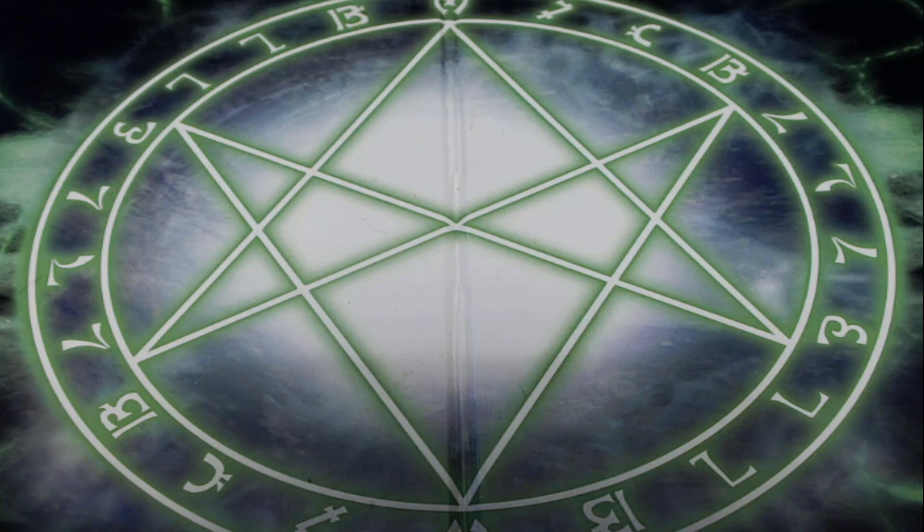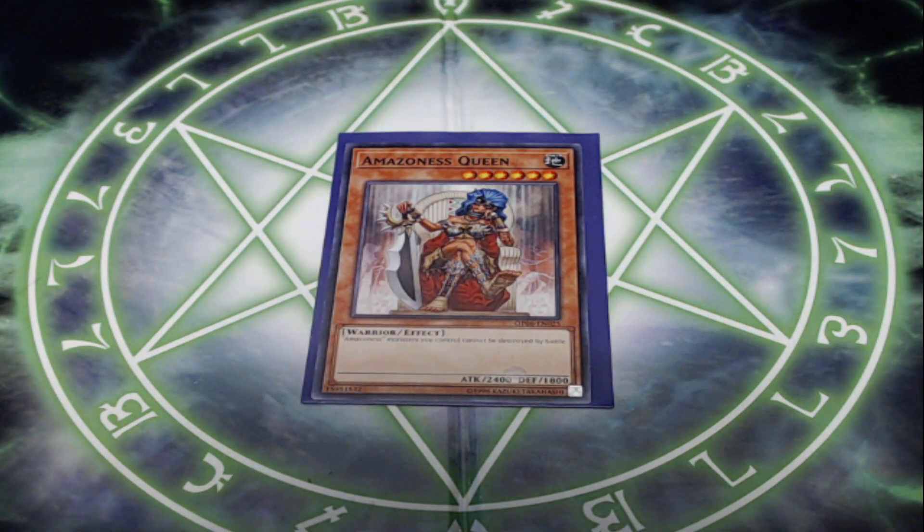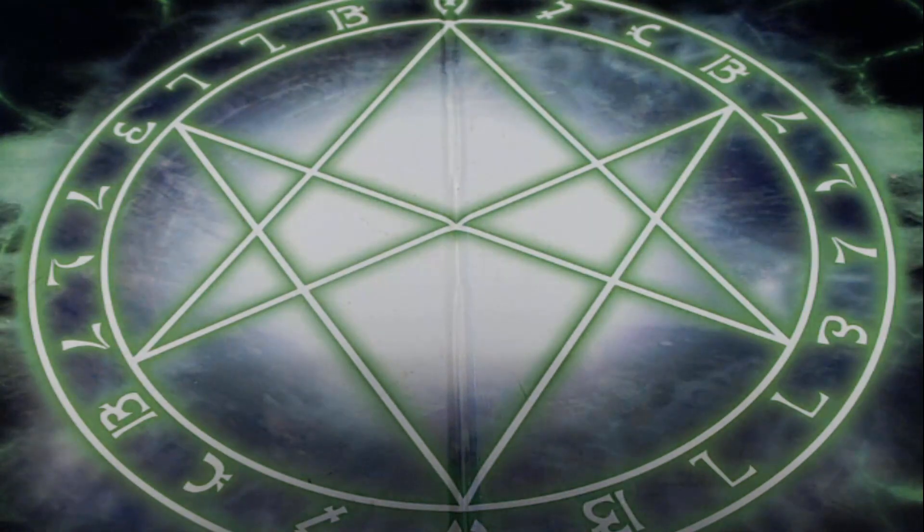Next, the rest of the deck is the Amazonas one-ofs I'm playing. I'm playing one Amazonas Queen. Queen is nice because it's 2,400 attack and has an effect that says Amazonas monsters you control cannot be destroyed by battle — awesome, because the Amazonas monsters, while battle phase centric, don't always have huge attacks. Princess only has 1,200 and Silver Whip only has 1,200. Amazonas Queen's got 2,400 attack, one of the highest for an Amazonas monster. A pretty good card to pull out of the deck and get onto the field.